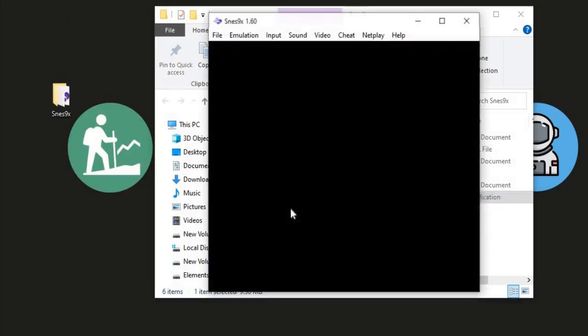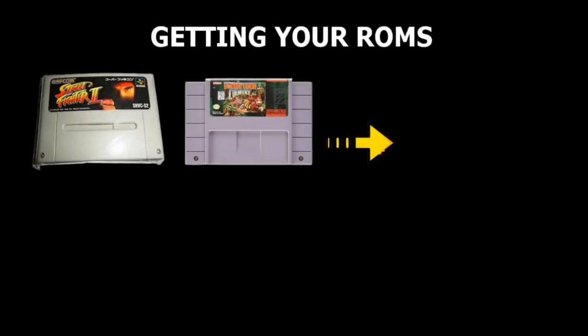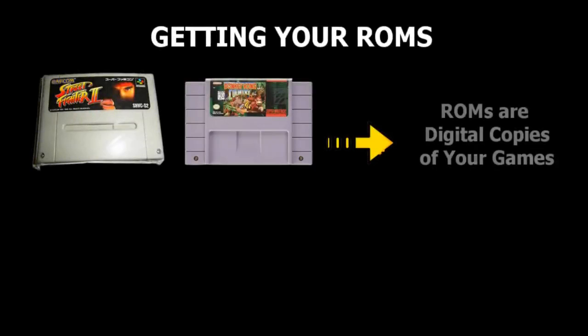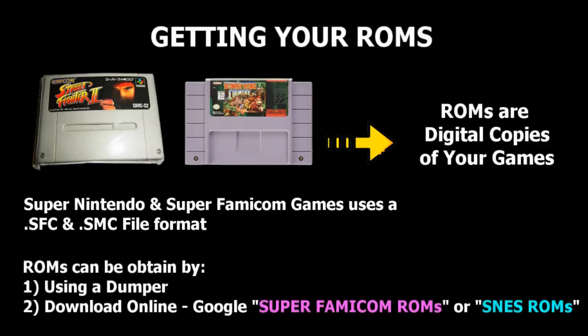In the folder, SNES9X x64 will be the emulator player. Before we can play, we first need to find some SNES game ROMs. ROMs are digital backup copies of physical games backed up using a dumper. Super Nintendo and Super Famicom games use a .sfc or .smc file format. These ROMs can be obtained by making backup copies from a physical cartridge using a dumper. Alternatively, you can do a simple Google search for Super Famicom ROMs or SNES ROMs — they are relatively easy to find.